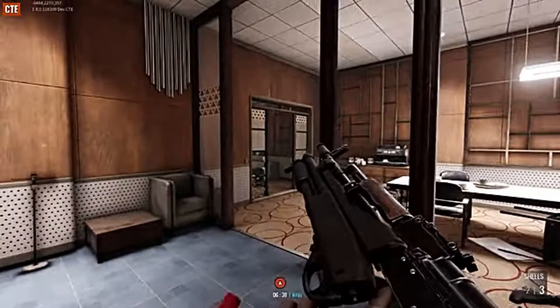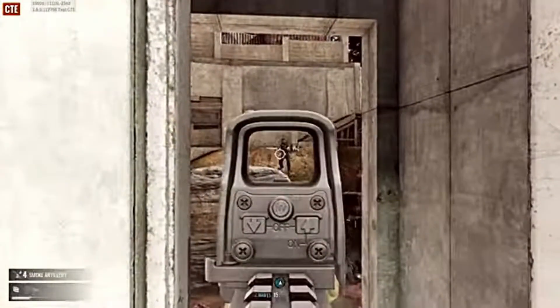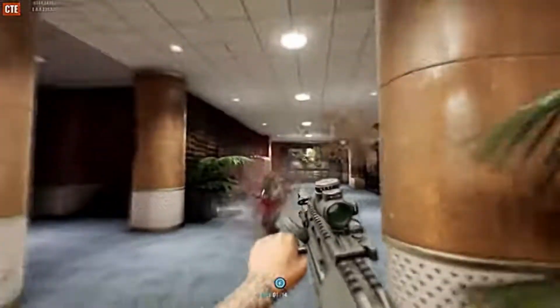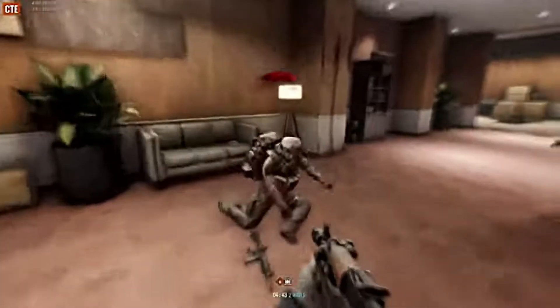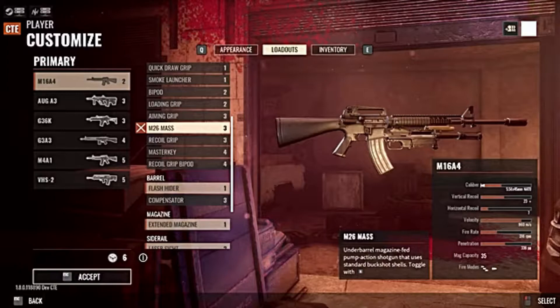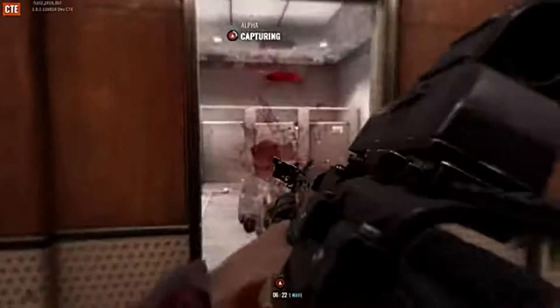This update introduces several new underbarrel weapon upgrades. Breakaway will give you new foregrip options for faster aiming, faster reloading, and faster weapon switching. You'll also see three new underbarrel shotguns: the tube-fed pump-action master key available for both teams, the magazine-fed M26 MASS for security, and the improvised 40mm buckshot launcher for insurgents.